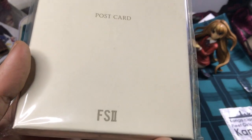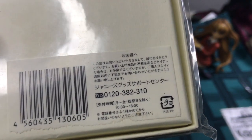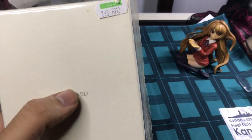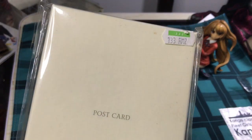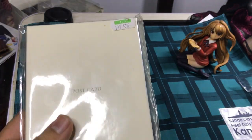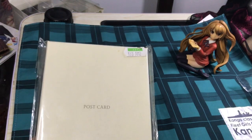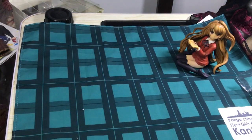Today we are going to be taking a look at this thing I got. This is an FS2 postcard — no idea what it says down there — but I picked this up at Book Off. I thought it would be interesting because it says postcard, so I thought maybe the insides of this thing would be good, but I haven't taken a look at the inside yet, so I have no idea what we're dealing with here. Tiger looks so good. Anyway, let's open this up and see what we got.